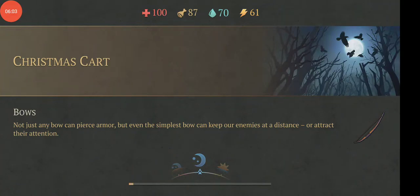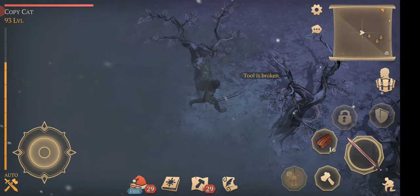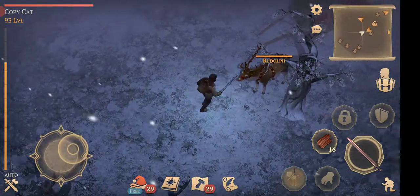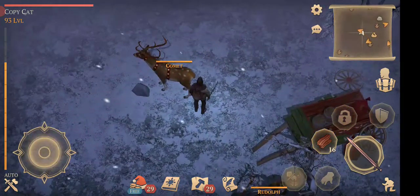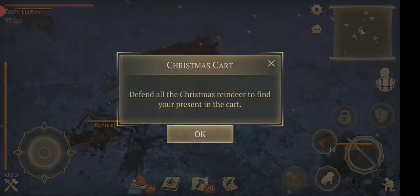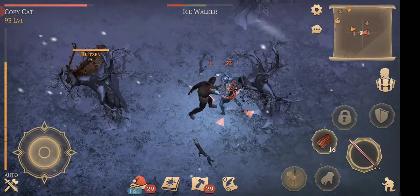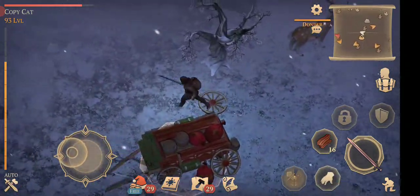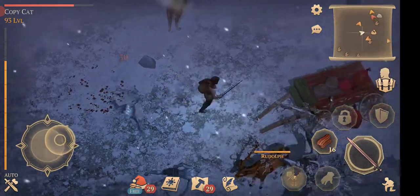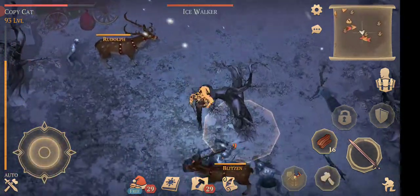Oh my God — that freaking Rudolph! Rudolph is here, and Comet! Oh my God, it's so crazy. Let's loot the dude. We're gonna have to defend these. Oh my God, I don't like that idea. Icewalkers? They're not good. Get away! They were actually attacking them — why are they attacking Christmas on Christmas Eve? This is actually Christmas Eve and I'm playing this game. And Rudolph and everyone is destroying Christmas. We need a machine gun for these guys!